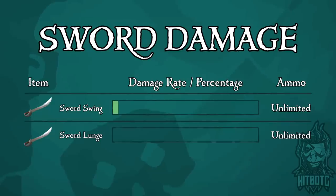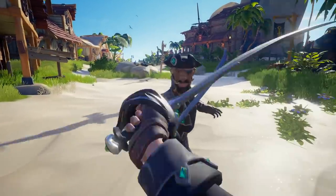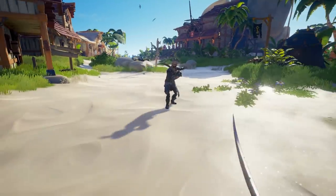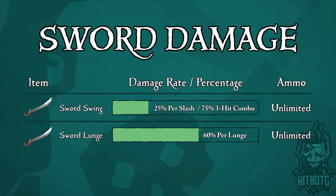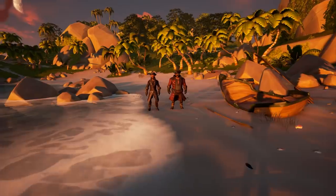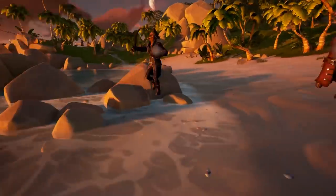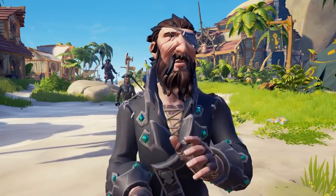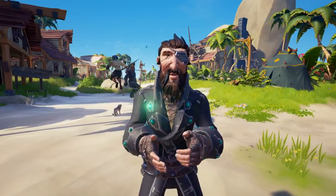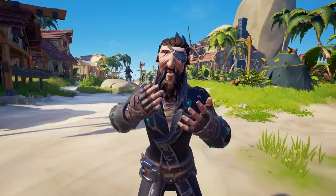The sword does 25% damage per slash, and if you land a three-hit combo, you will cause a total of 75% damage, with the last slash knocking the enemy pirate backwards. The lunge does 60% damage per lunge, allows you to hit multiple pirates at once, causes significant knockback, can't be blocked by an enemy pirate, and if you hit another pirate, you can even do another lunge back-to-back, giving you even more of an edge in combat.